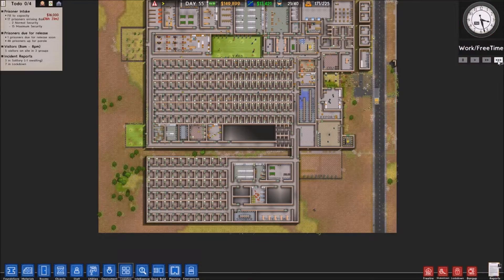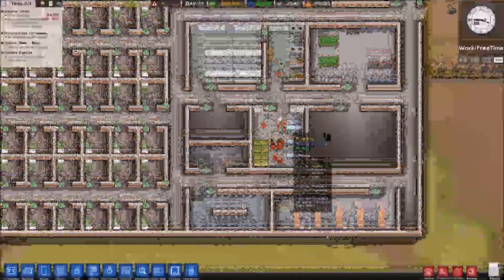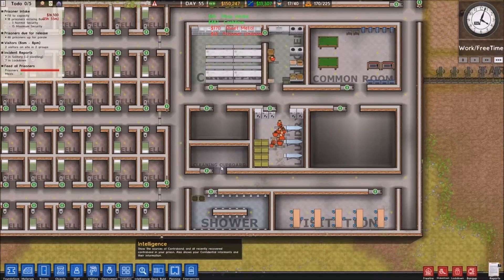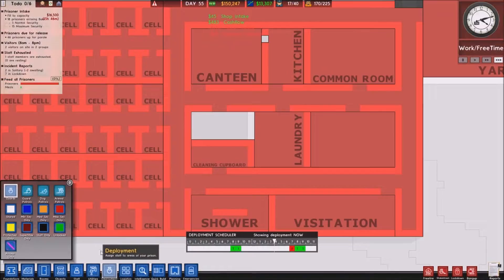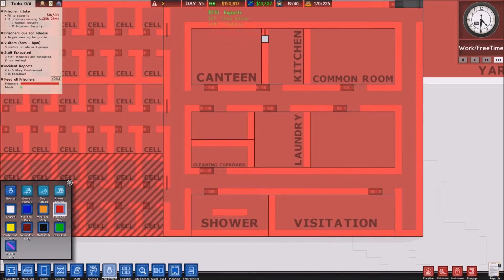We're going to straight away speed time up. Now I've got all of these prisoners working here and I need to actually set some of them to work in the cleaning cupboard. We also need to make that room max security only.